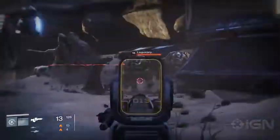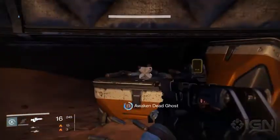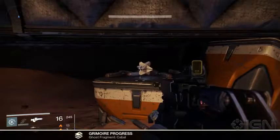Now for Mars. In the Barrens, where you start off in patrol, head straight ahead and find a bunch of vex and cabal fighting. The cabal are coming from a flat, round building — inside on a crate, there's a ghost.